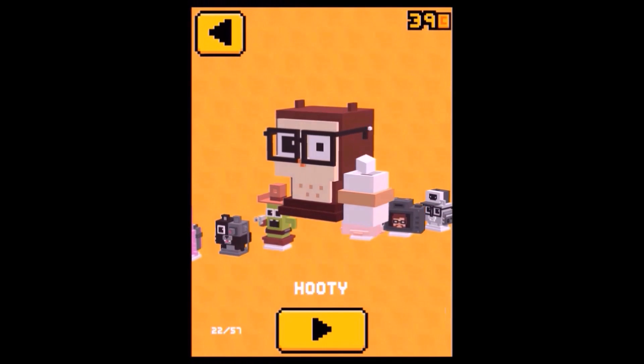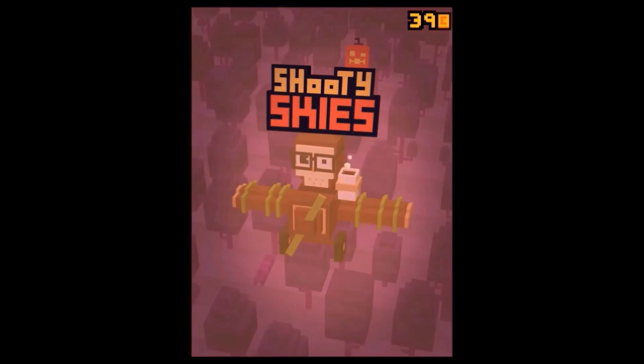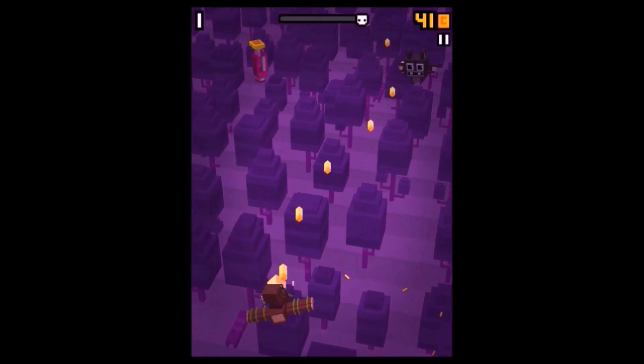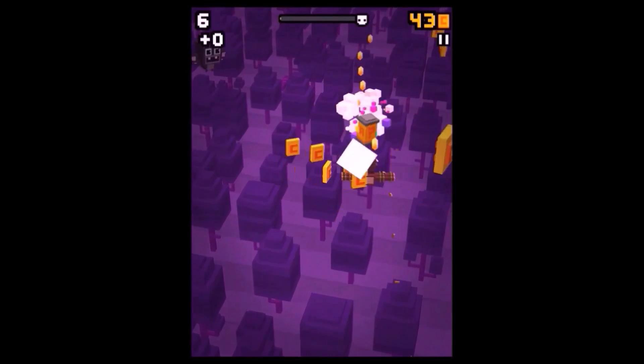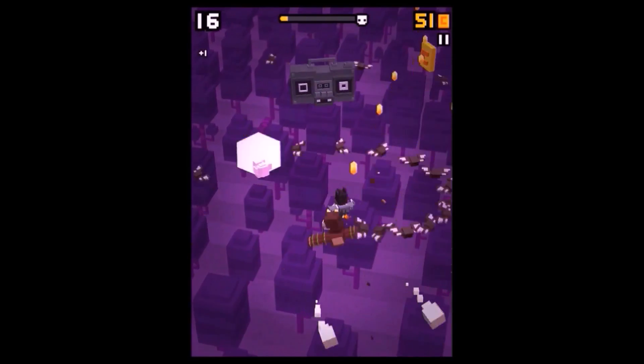How to unlock the Drama Llama. This was definitely one of the harder characters to unlock, but it's actually the first secret character that you can unlock. First of all, you have to play with Rudy and you have to reach a high score.